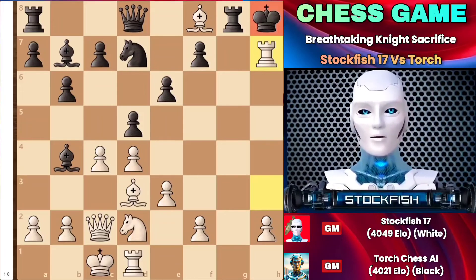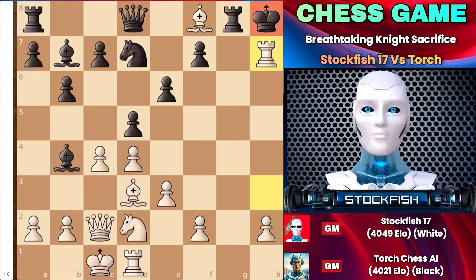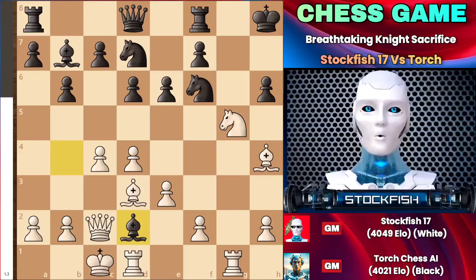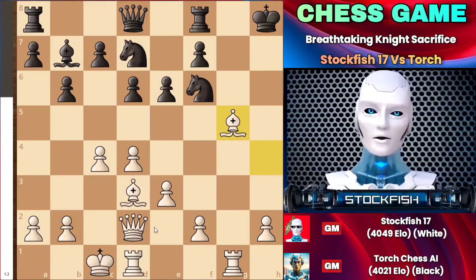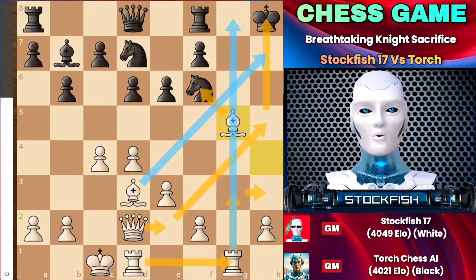Let me share an inspirational quote: self love, self respect, self worth — there is a reason they all start with self. You cannot find them in anyone else. Going back to the position, black didn't capture the knight on the g5 square. Instead, Torch decided to first capture the knight on d2, eliminating that knight, and then capture the knight on g5. My queen can easily reach e2, followed by h5. My rook can also get to the tower and snipe your king — all my pieces are eyeing your kingside, ready to siege your property.